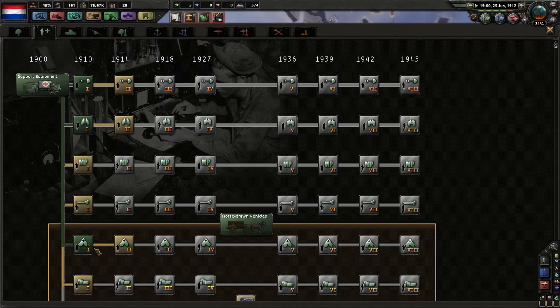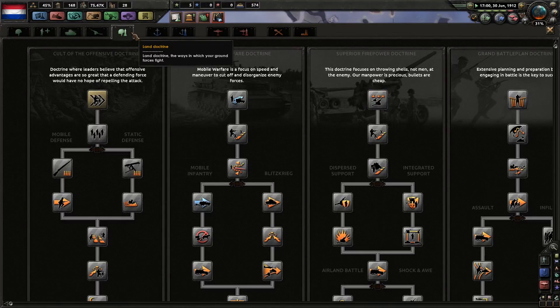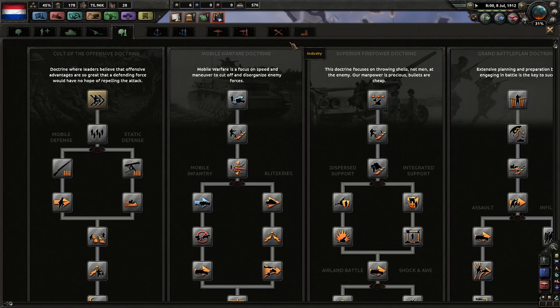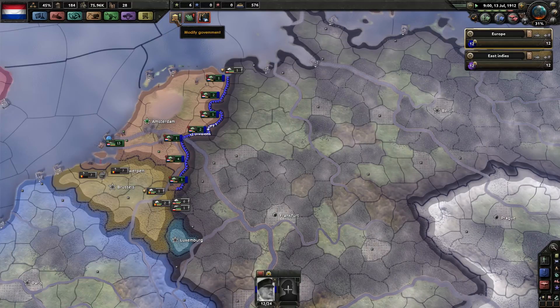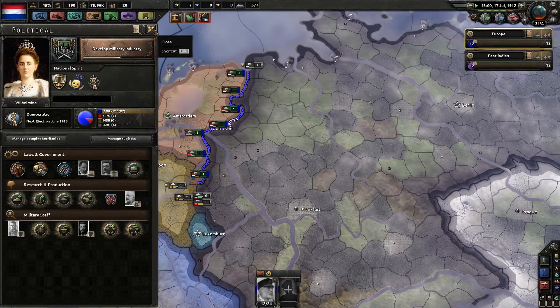I could get support stuff down here, which is not really necessary. Researching tanks, researching artillery — I don't care at the moment. Planning speed, division speed, org loss when moving. Probably not really necessary right now. Let's research the radio right now. We could still change stuff in here, which we are not going to do right now.